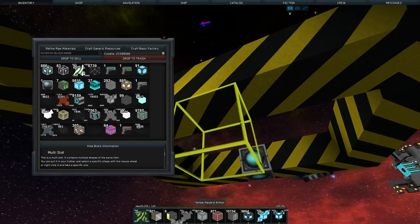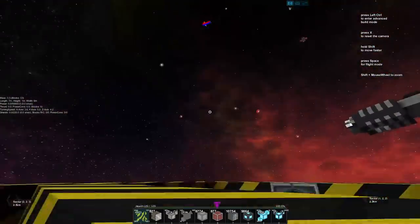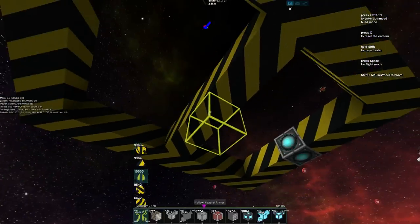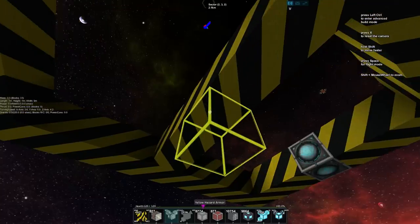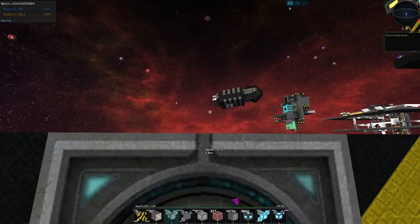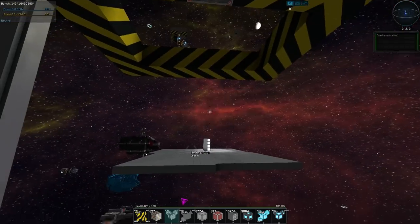We're here in my busy build sector — you can see a lot of stuff around, which means a lot of stuff we can shoot ourselves at. So we'll go grab one of our turret axes and drop it here underneath our little frame in the middle, then drop out and build our first part of our turret.